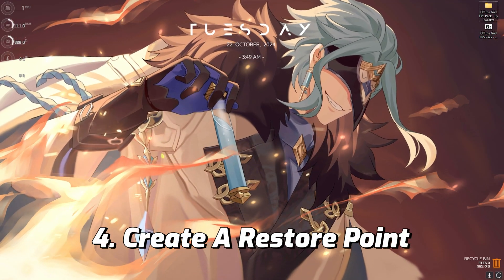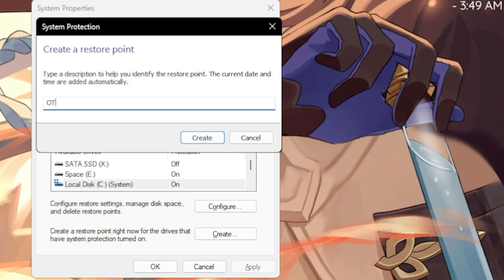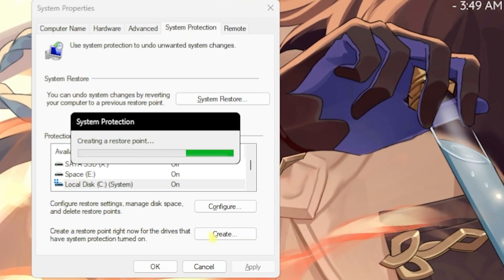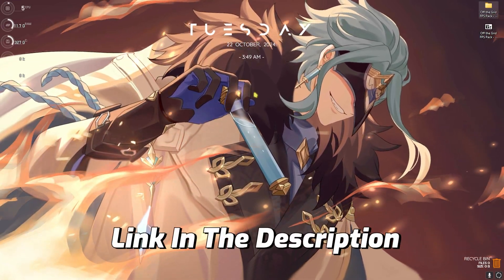The next step is creating a restore point. Search for Create a Restore Point on your PC, select your Local Disk C, click Create, and name it Off The Grid so you can remember it. I highly recommend you don't skip this step — it allows you to restore all settings back to normal without any data loss.